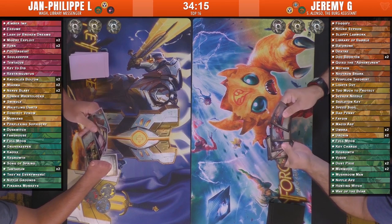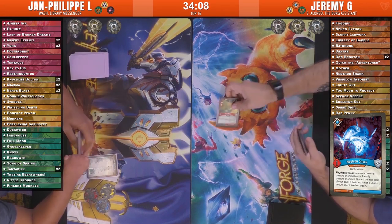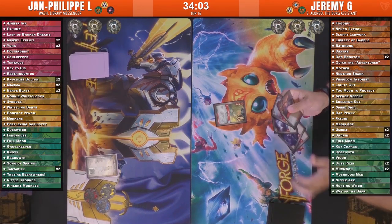Some interesting cards like Neutron Shark — that card where you just flip and kill stuff, which is always fun. Destroy an enemy creature or artifact and a friendly creature or artifact, then discard the top card of your deck; if that's not a Logos card you keep going. Always interesting. They're gonna get started, so we'll see how these decks play out.